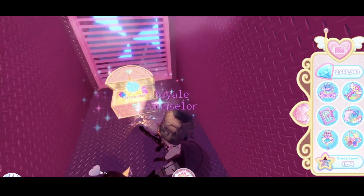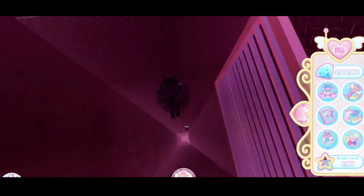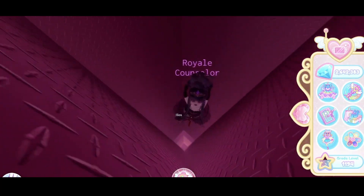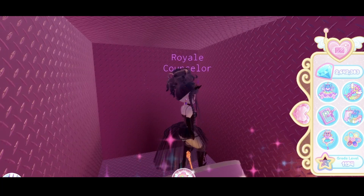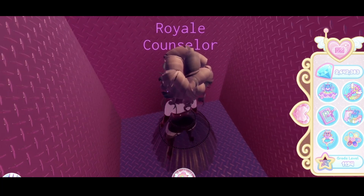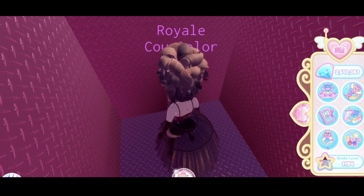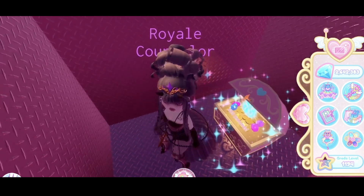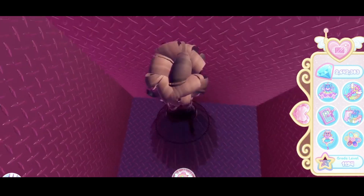Here you will see a chest with 1337 diamonds. Then if you go to the walls where the girls are, you have to go quickly. What you gotta do is run very quickly because there are vents, and you just run all the way through without stopping with sprint on, and you get 2000 diamonds.